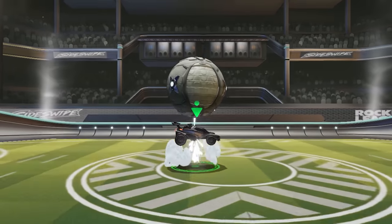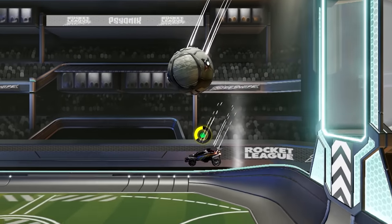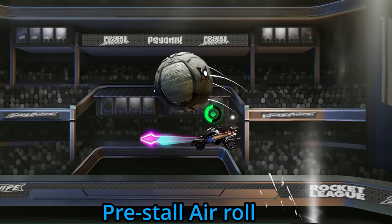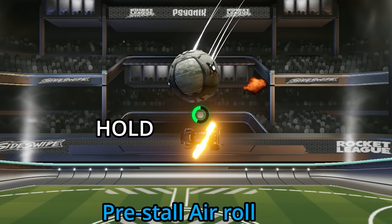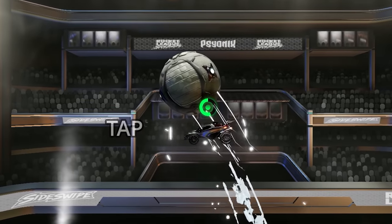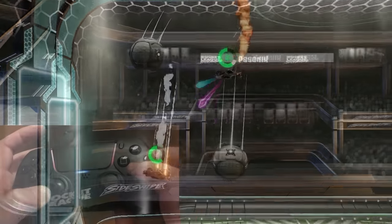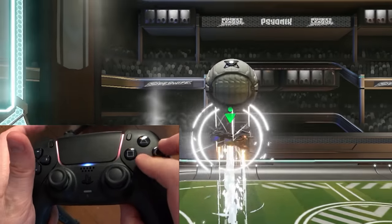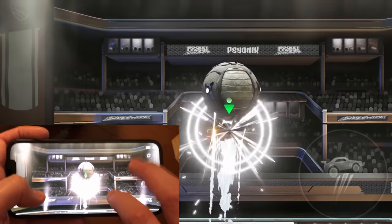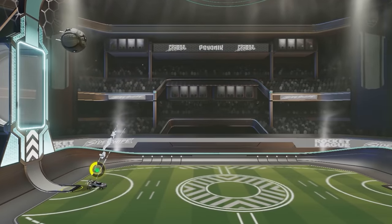One tip I can give you to avoid those really common mistakes like accidentally purple shotting or hitting the ball away is, instead of just tapping air roll for both my pre-stall and after-stall air rolls, I instead hold my finger down on the half air roll button for the pre-stall air roll, and then as soon as I see that flash, release it and immediately tap it again to reset my car's position, and then repeat. This method really helped me to avoid those super annoying mistakes that broke my stall chains, and allowed me to get really consistent with them.